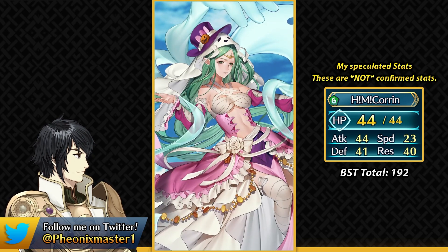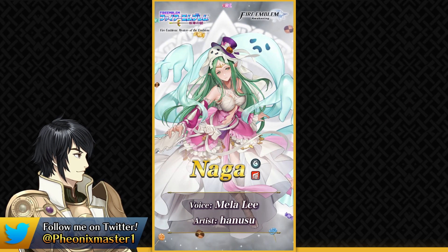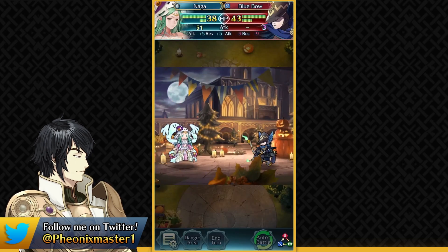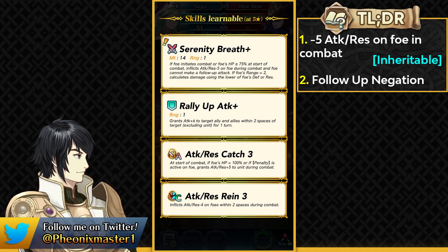The next unit is Naga. She is the four-star focus unit on this banner and is a colorless flying dragon — definitely didn't expect Naga on a Halloween banner. She has Serenity Breath as her inheritable weapon. Lantern Breath is overall a pretty nice weapon due to its permanent guard and Spendthrift effect, but Serenity Breath could be more helpful if you're running Dragon Wall because of its in-combat resistance debuff. It debuffs the opponent for minus 5 attack and resistance and has follow-up negation built in, plus adaptive damage like all dragon breathes.